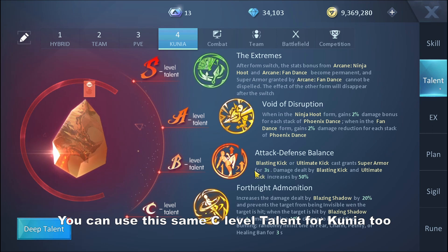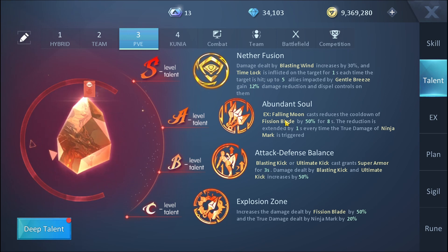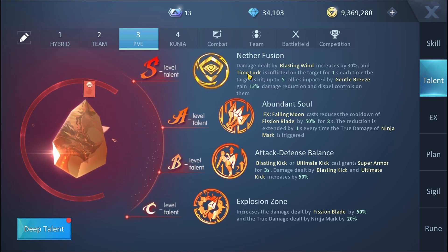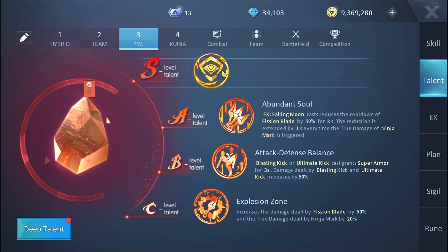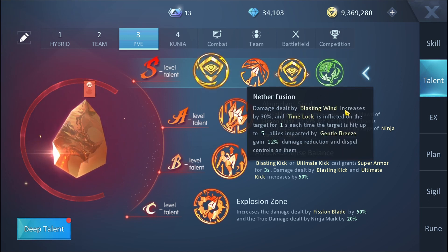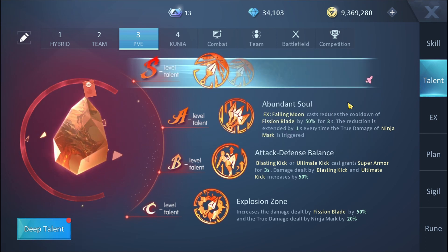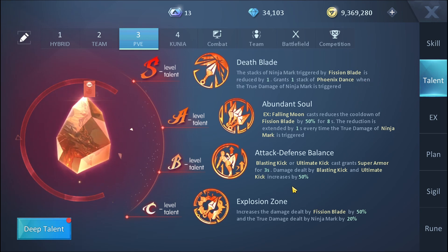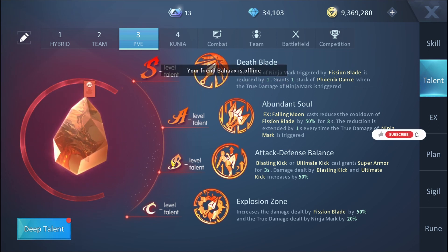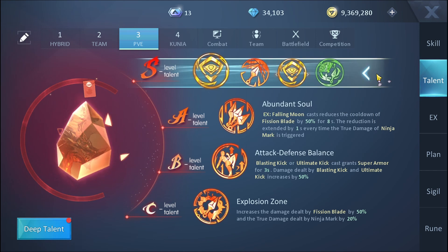The PvE build is basically a combination of both Fission Blades from the kunai state and the fan state, and it also works if you are going in a team. If you are going in a team, use the S-level talent Nether Fusion. If going solo, you could go with the red talent — it's still decent but doesn't work as well against monsters. The build is flexible depending on whether you focus more on Fission Blade or the fan state.